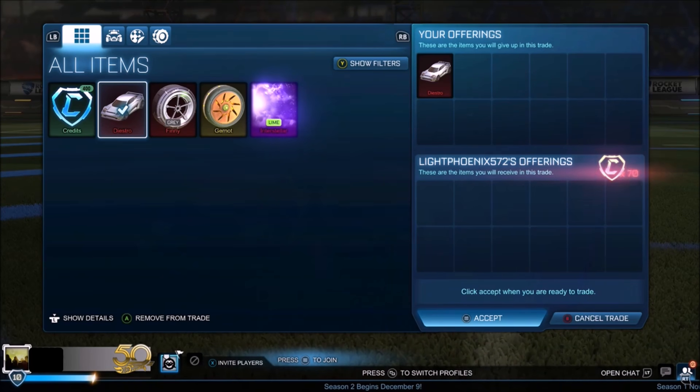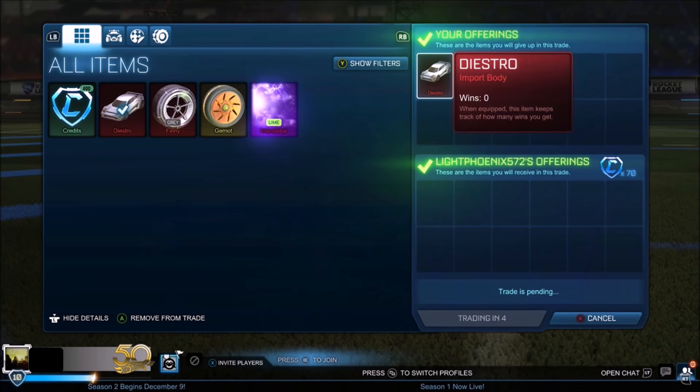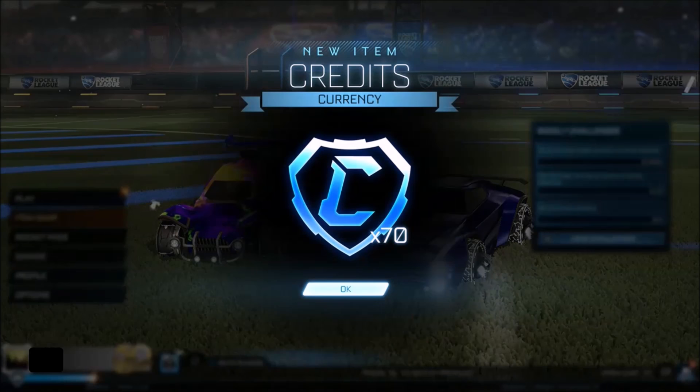Next up was a basic trade for a non-crate import — it's a Dyestro, one of the more popular cars, going for about 60 to 80 credits right now. We agreed on 60, then I was a little bit cheeky and said can you do 70, and bang — slapped it in, happy days.